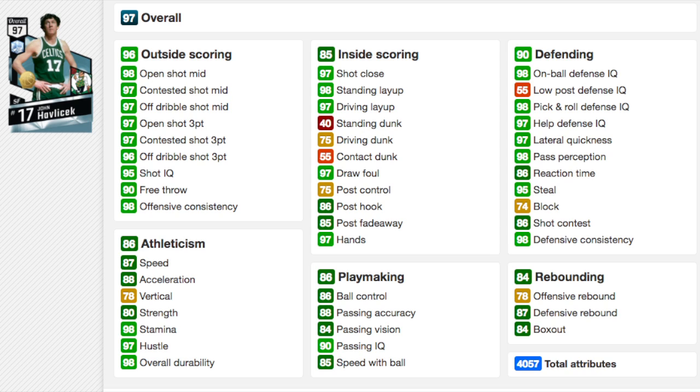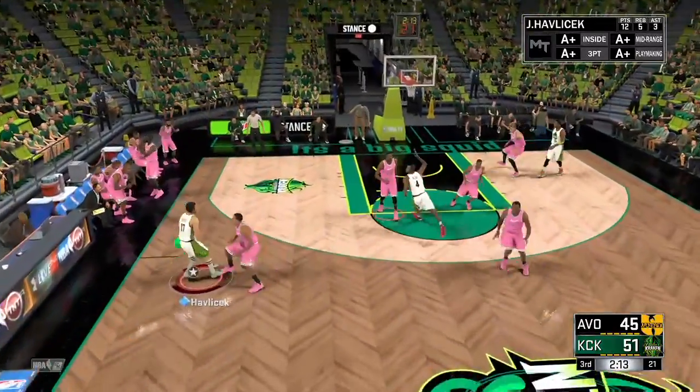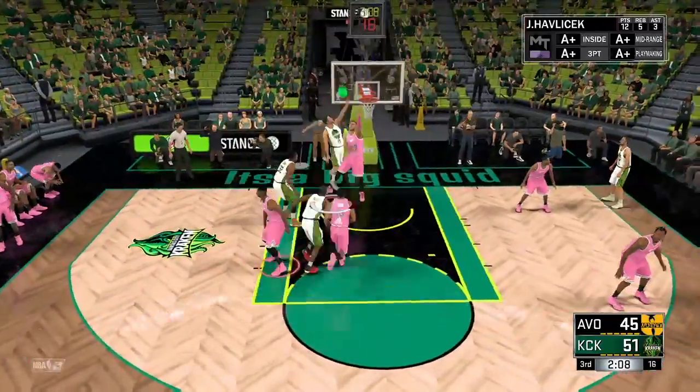97.3 ball — that's all you really need to know. The shooting badges except limitless range, but you'd get by because it's Hall of Fame. The gold does the job. This card can shoot and the jump shot's really good.